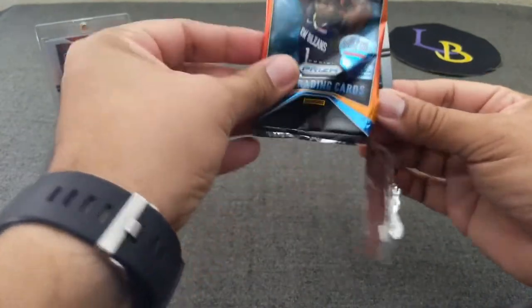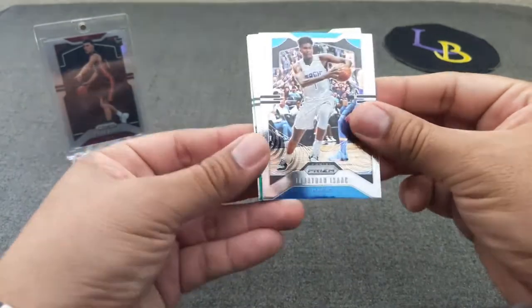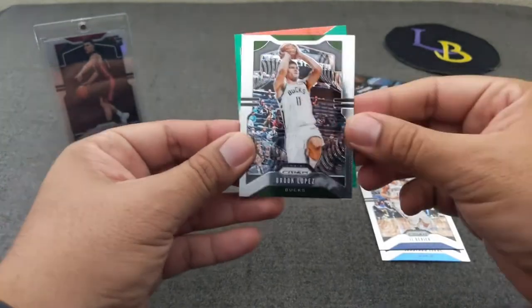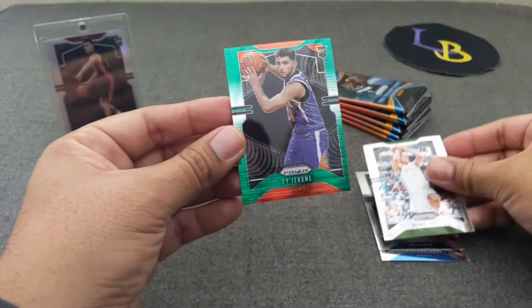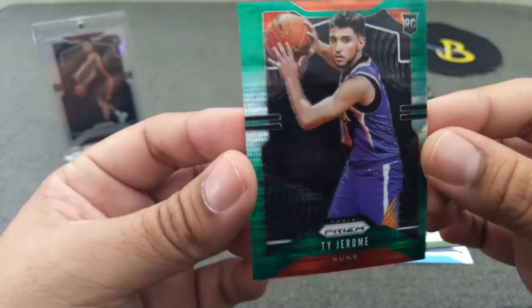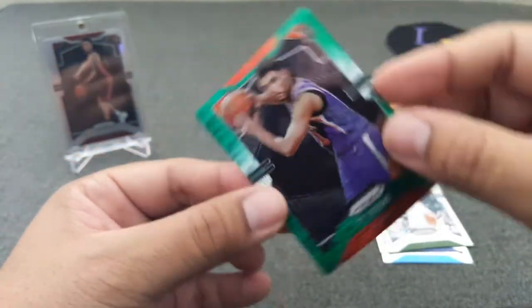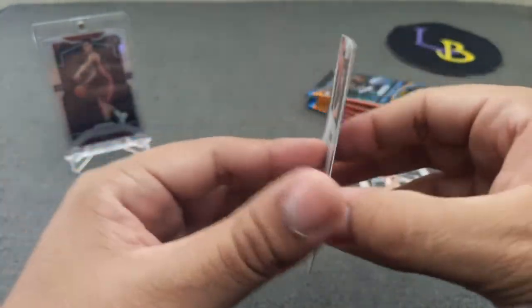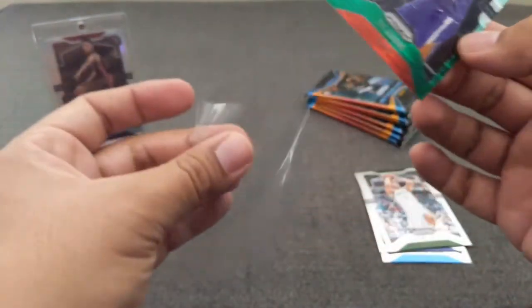This first pack is kind of hard to open. Here's our first green — we got a green that's not in the relic. Jonathan Isaac, Brook Lopez, JJ Redick, and a Suns card upside down — a rookie, Ty Jerome. This is a Pulsar rookie, very nice! Pulsar rookie Ty Jerome. I thought something was odd when it was flipped the other way. So this one should be numbered — there it is, 18 out of 25. Ty Jerome, nice — we will take a rookie Pulsar!